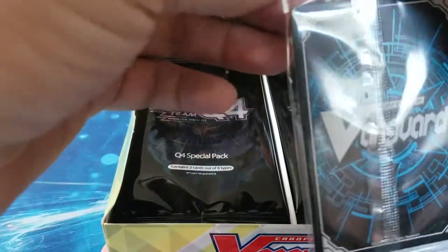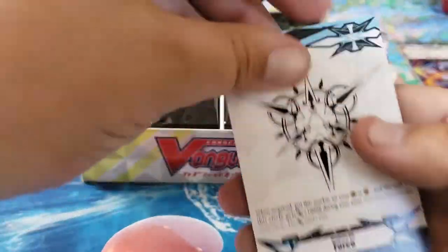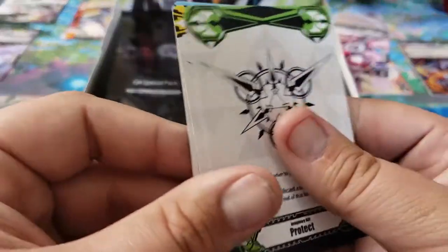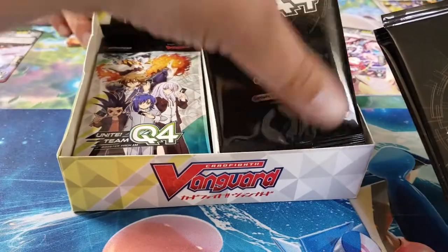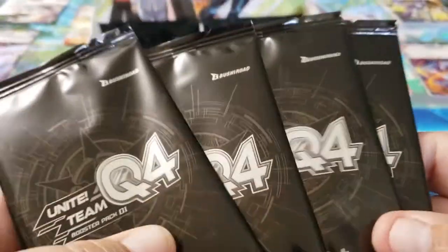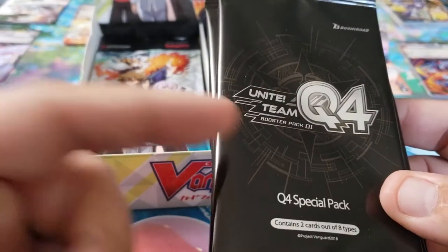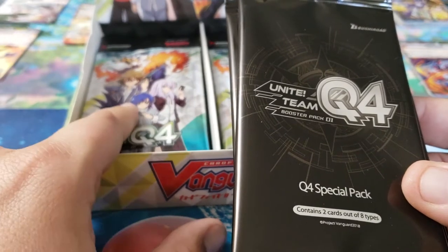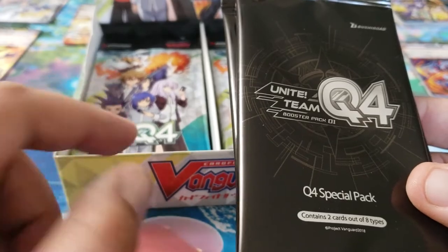It looks like our special promo pack comes with one of each of the Imaginary Gifts: Force, Excel, and Protect. From our first box we noticed there were four special promo packs for the Q4 special packs, and I believe each one has the image of a character — Kai, Aichi, Misaki, and the others.